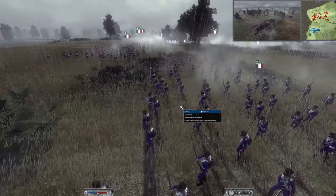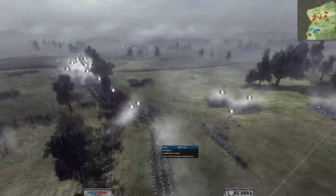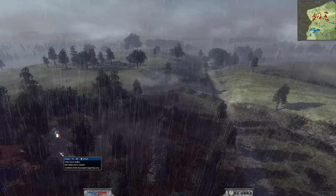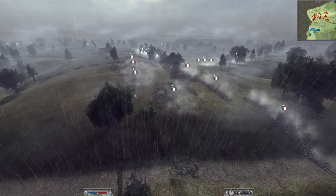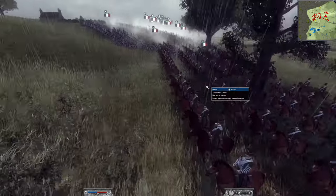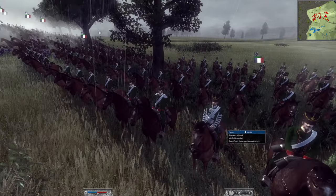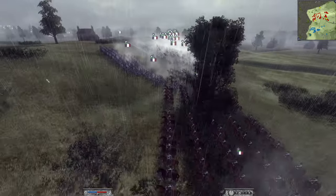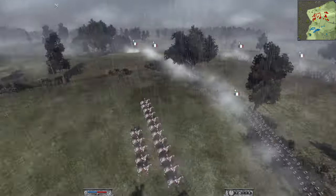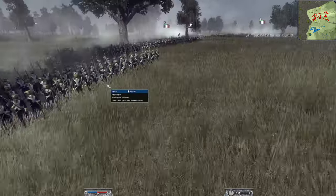This is my army. On the far left we have four units of the chasseur standard and one six-pounder horse artillery hiding at the back for later. We have four chasseurs à cheval — the very overpowered-for-their-price French unit. And we have four of the glorious Polish Legion, ready to fight for France.